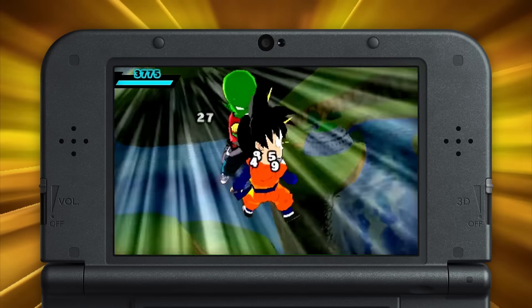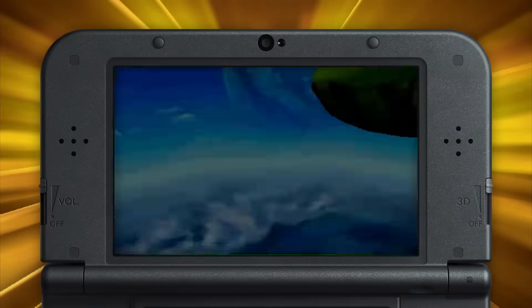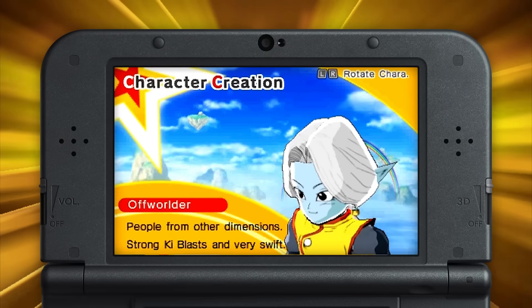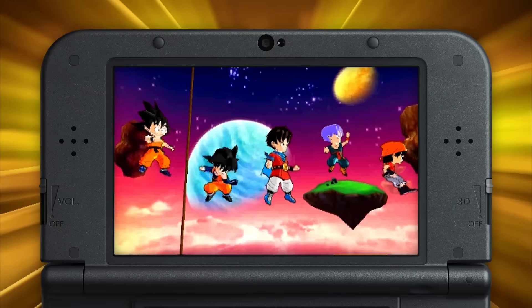The Namekian, for example, has relatively low defense but high ki power. Sound like anyone you know? Once you've decided, get down to the nitty-gritty and mold your avatar to your liking. Whichever options you choose, your creation will look right at home among the Dragon Ball cast.